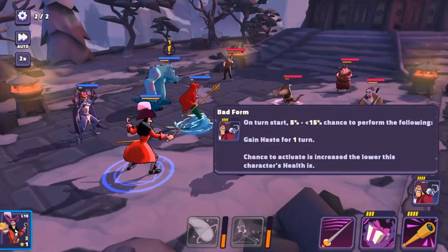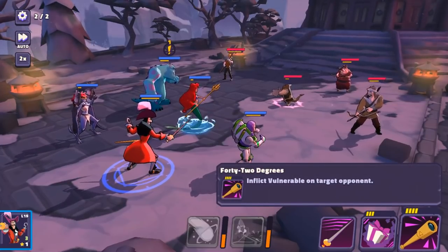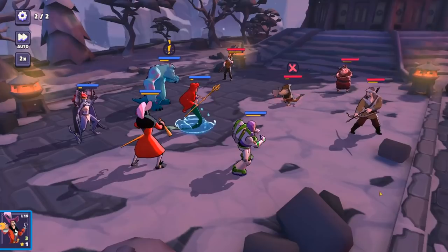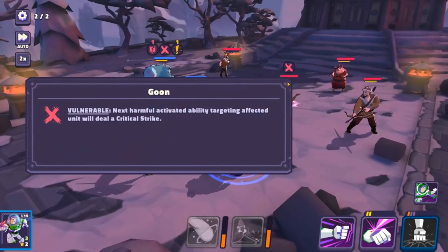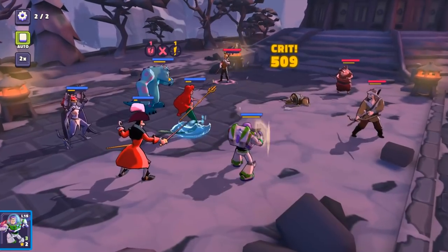Some of the characters also have additional passives. Hook over here — the more damage he takes, the less HP he has, the more opportunity for haste he has. Very, very cool. I also just got this ability that inflicts vulnerable on target — next harmful activated ability the target will deal a critical strike. Gotcha.